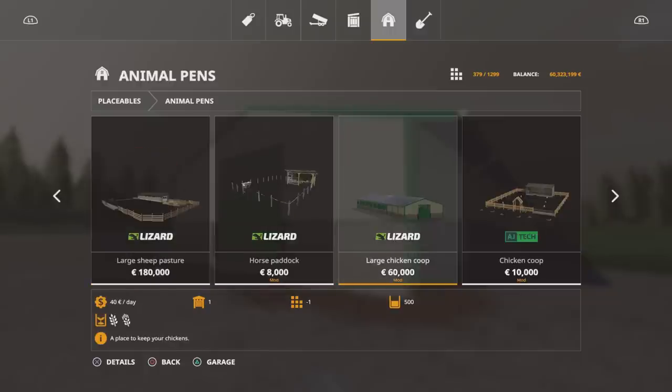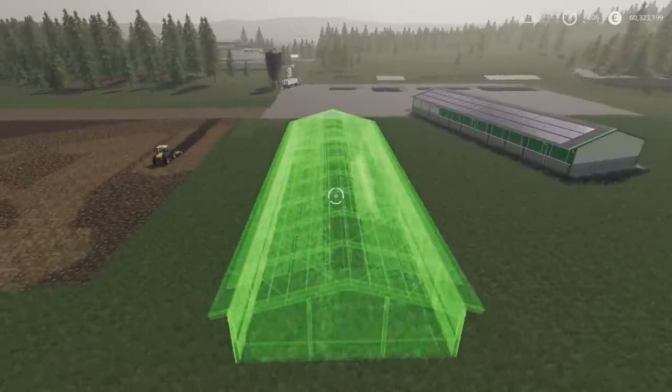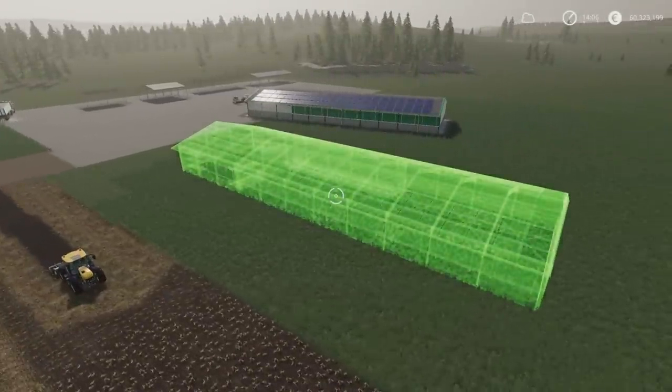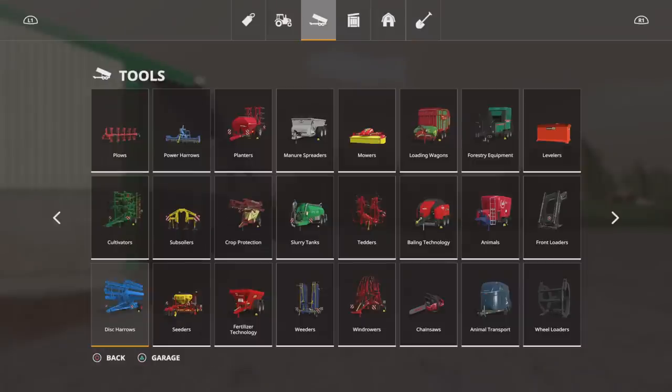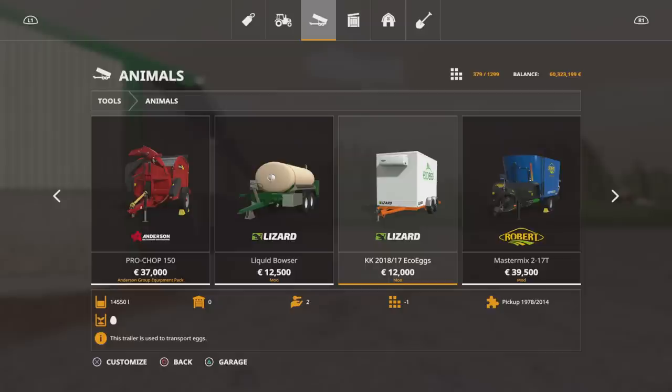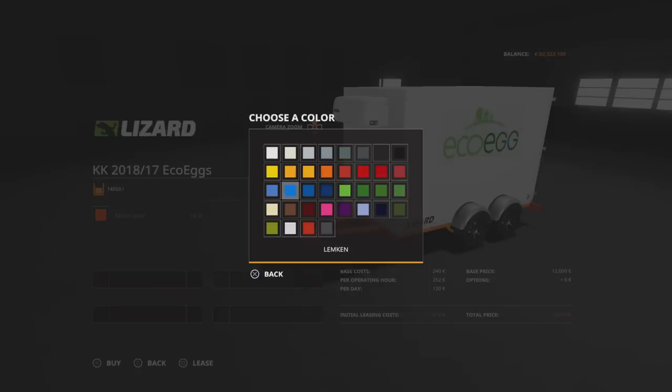Under Placeables and Animal Pens we have the Large Chicken Coop at 60 grand. It holds 500 chickens and upkeep is 40 a day, but you'll make more than that. Placing it is straightforward and you can rotate it — it's a pretty big building, so bear in mind the door only opens at one end. Under Tools and Animals we have the KK 2018 17 Eco Eggs Trailer — five slots, coming down to one — holding 14,550 liters, which equates to around 97 egg boxes.